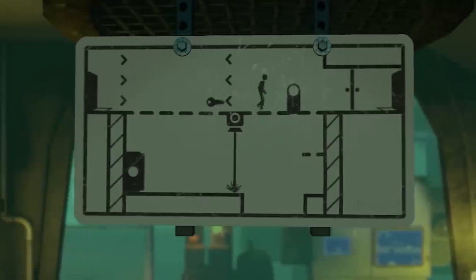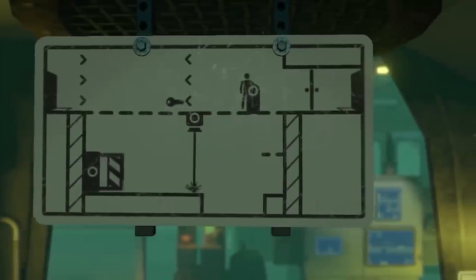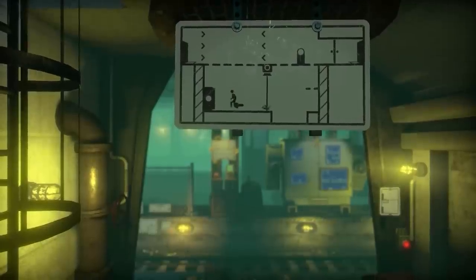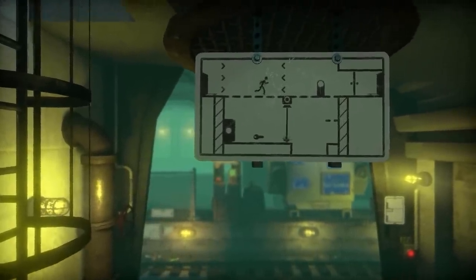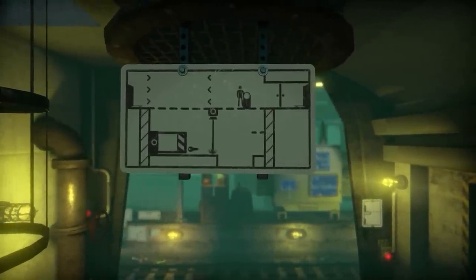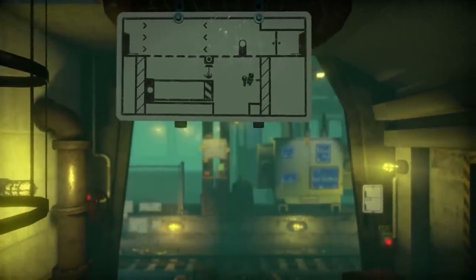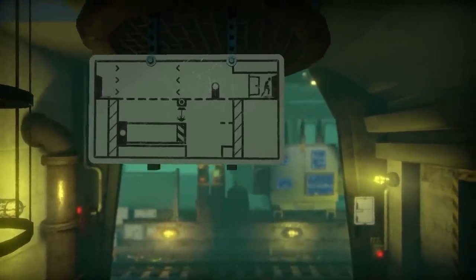Grab the key - I can't take the key past the arrows. So hit the switch. I think I got it - we take the key, go down, drop the key, jump back up, hit the switch, and then the switch pushes the key through there, meaning I can drop down and grab the key, then just come up here, unlock the locked door, and then we're through.